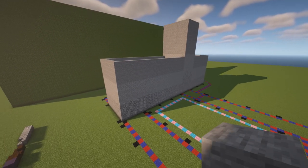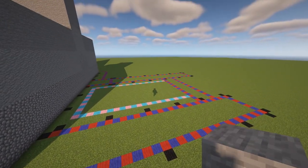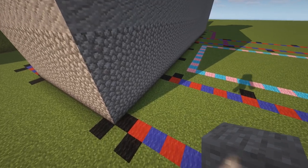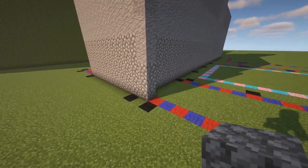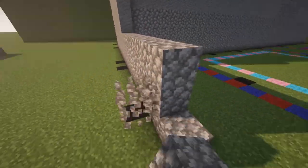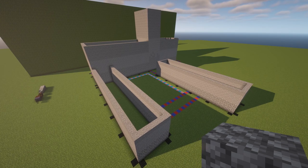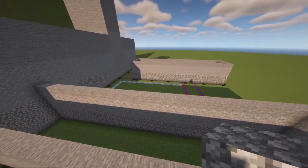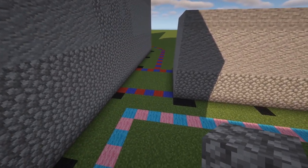Now moving to the corridors. This section is going to be seven blocks high — three blocks cobblestone, three blocks andesite, and one block stone. Let's go all the way around. With WorldEdit this goes much faster, but if you're doing it in survival just be patient — it's not that hard, just building walls.